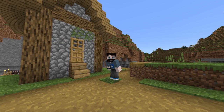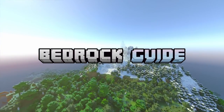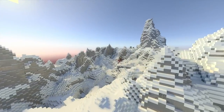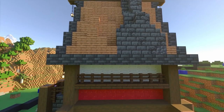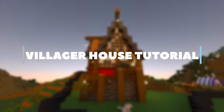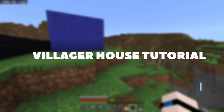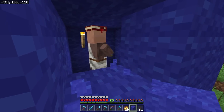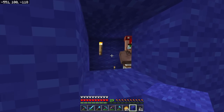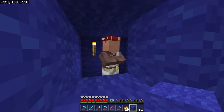In today's video, I just have one question for you. Would you rather live here, or would you rather live here? Well, too bad. This one is for a villager. I am very excited about today's episode because we're going to be building our first official house. And unfortunately, it's not for me. It's for that guy. Because this is not good living conditions for anybody. Nobody should have to live like this. He's just spinning in circles. He's so excited.